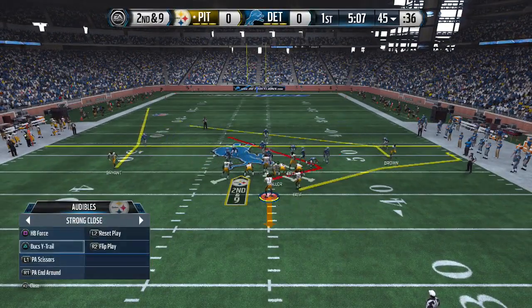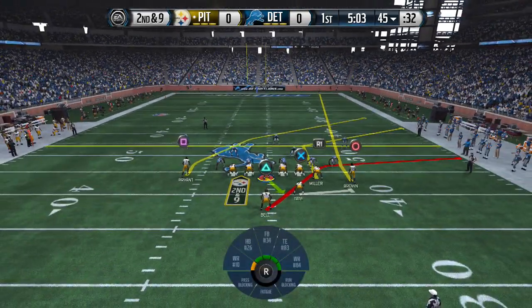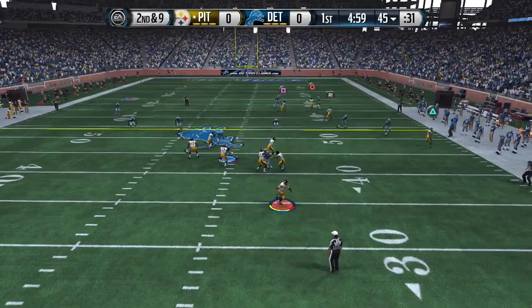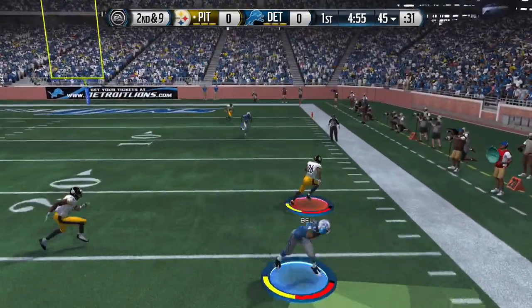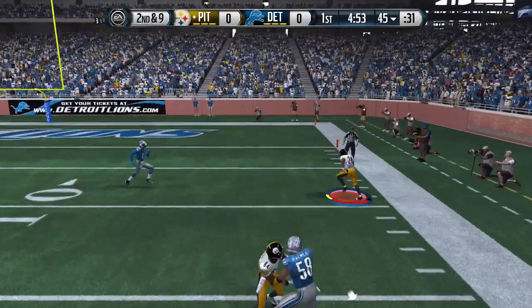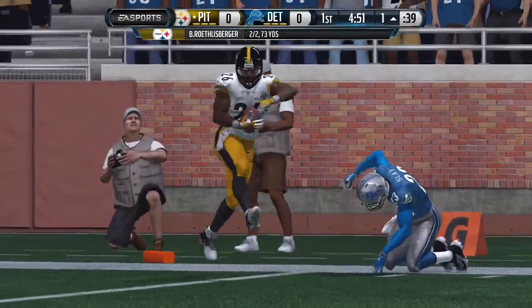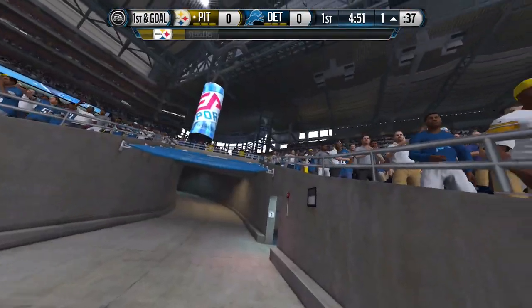Detroit has a pretty good set alignment so he got me there for a nice stop. We're gonna switch it up this time — strong close, back to the play action and around. Waiting for them to come across — look at that, triangle wide open. Getting a nice spin move going, almost punching it in for a touchdown. Going quick no huddle now.